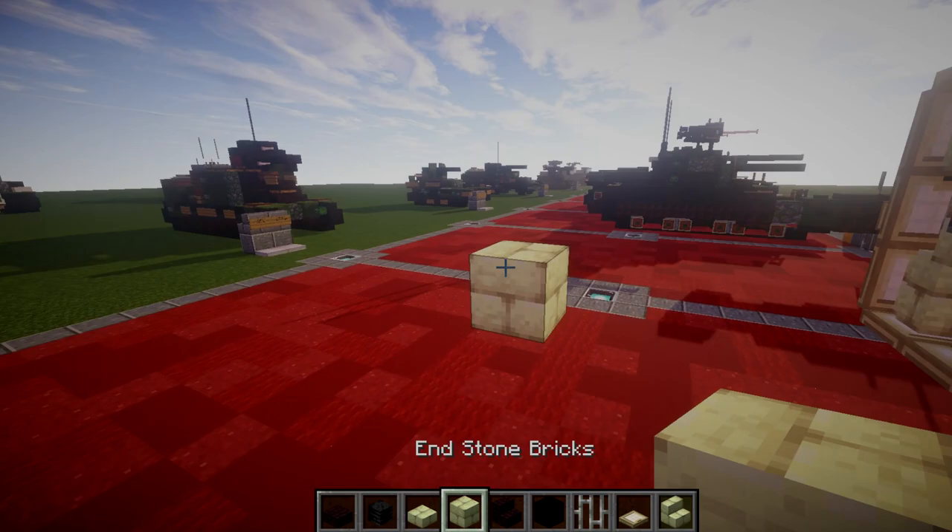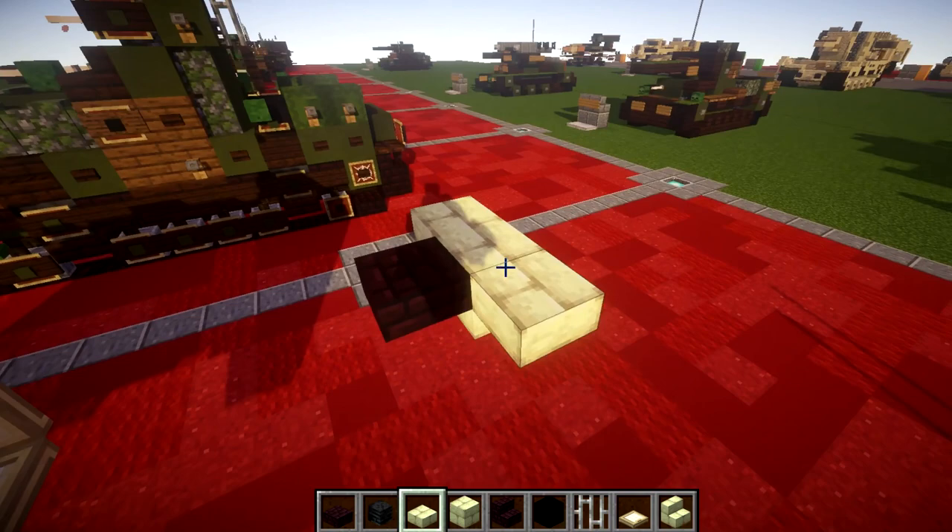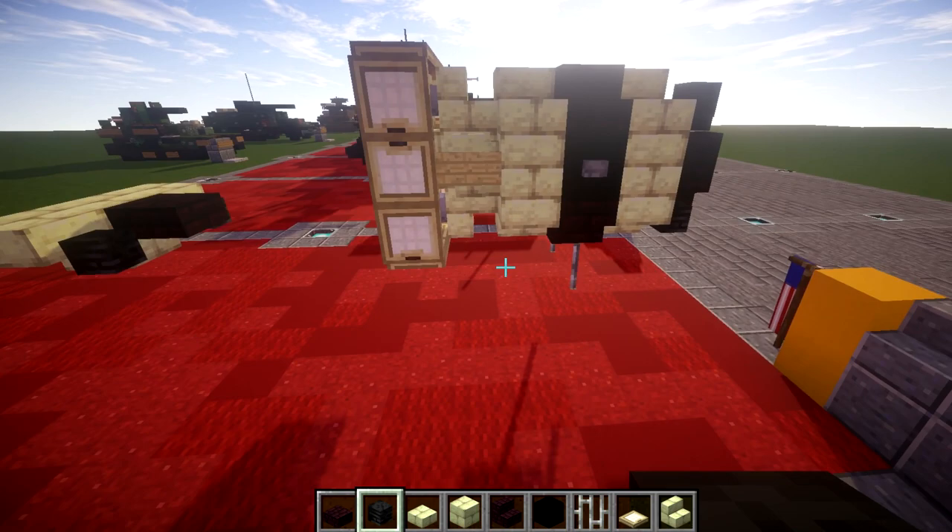All right guys, going ahead and getting started. I'm going to go ahead and place down an end stone block, like so. We then want to go off the end stone block by placing down another brick slab, like so. Then, on both sides of this end stone block, we're going to place down an end stone slab to both sides with a wither skeleton skull coming off the two slabs.